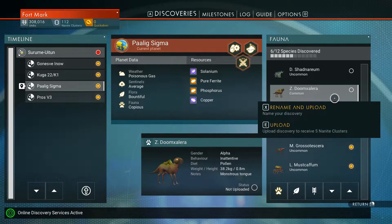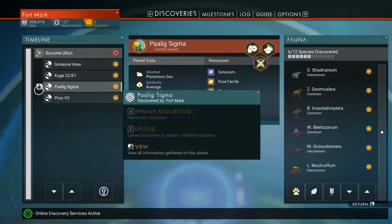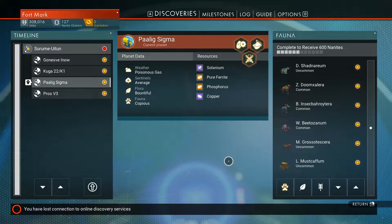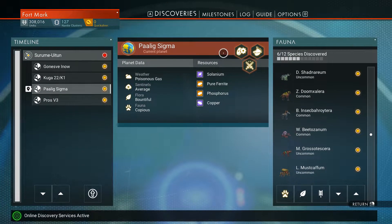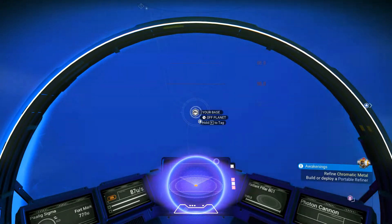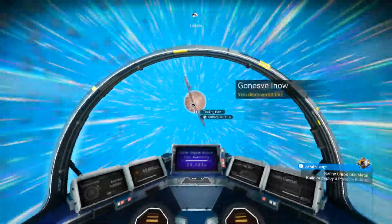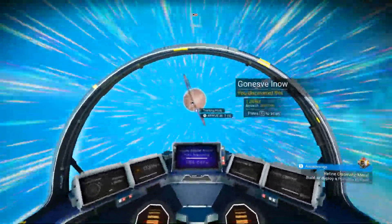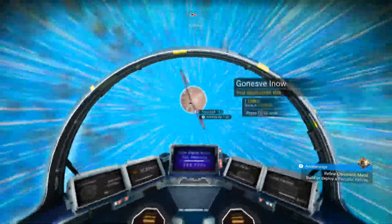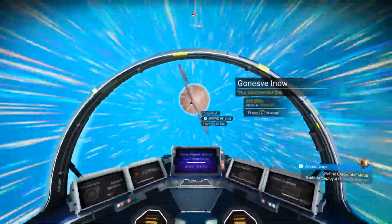Press E to upload. Why is this stuff not uploaded yet? Is none of this uploaded? I'm assuming if it had uploaded it would disappear. Okay, your base. It always moves me to that damn drop pod and off of my base — that's a bit annoying. We'll wait till we get closer and switch it to our base.